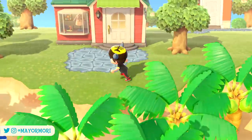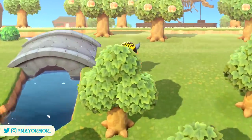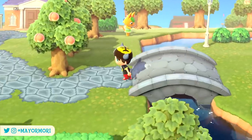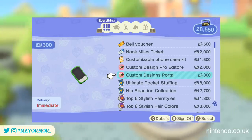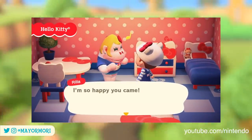The Anniversary Update is now available to download worldwide and will take Animal Crossing New Horizons up to version 1.9. The Anniversary Update adds a whole bunch of new content including new seasonal events, new custom design slots and features, and of course the highly anticipated Sanrio crossover.